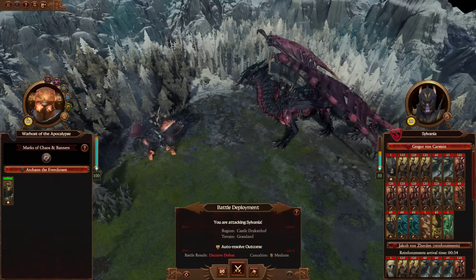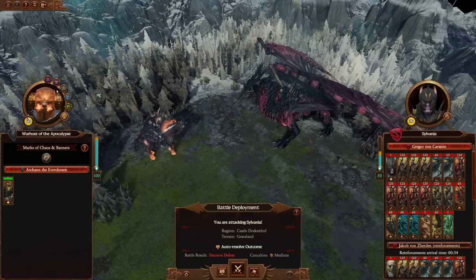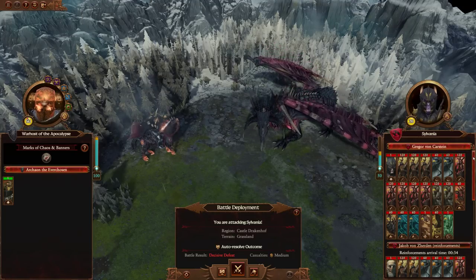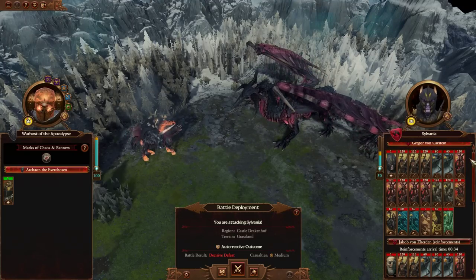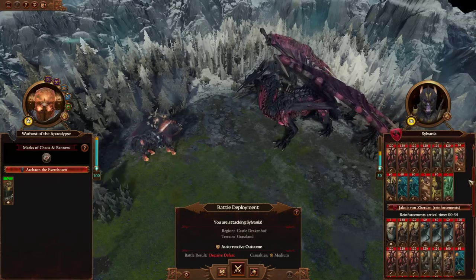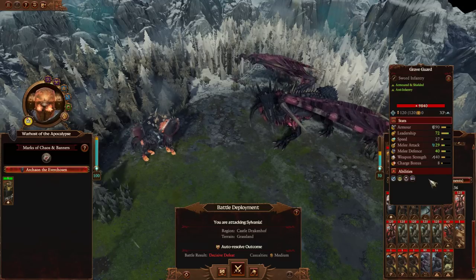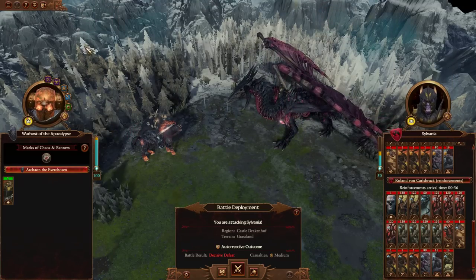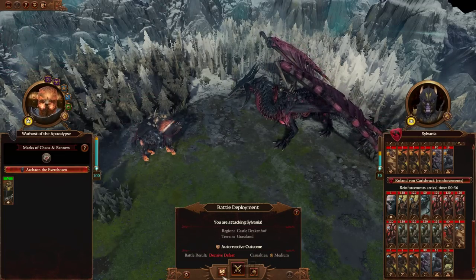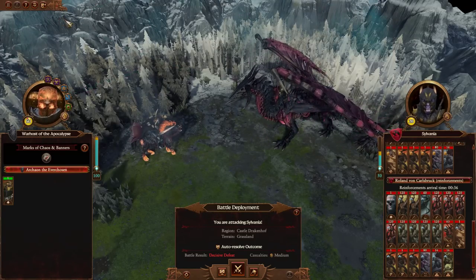Lutron Tatoror here, and today we've got a rating you one-man doom stack covering Archeon the Everchosen for Warhammer 3. We're going up against the Sylvanians, who are apparently the endgame crisis, so they're going to have stat boosts. They've got three full stacks of pretty much everything in their roster, and we've got just Archeon. The auto-resolve says decisive defeat with casualties medium, so he doesn't get wiped out if we auto-resolve. Let's have a look at his equipment and fight the battle.